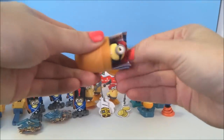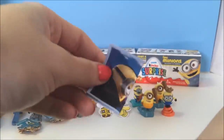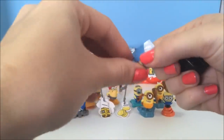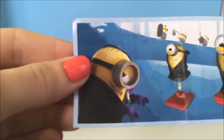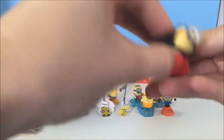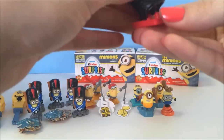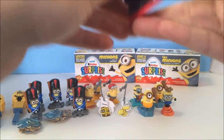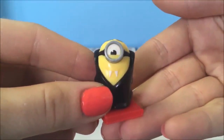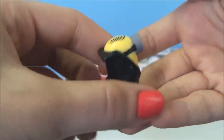Looks like we got a different one — we did! Let's see who we got. We got a vampire! He just rests on this little stand here. This is what he looks like — his cute little fangs and his cape.